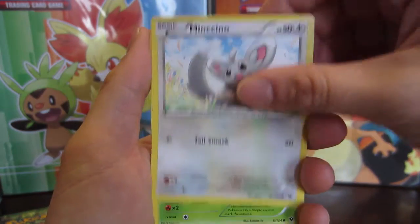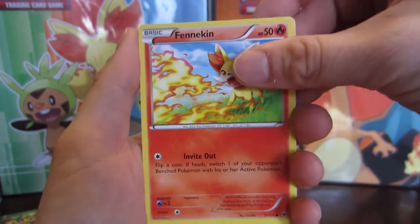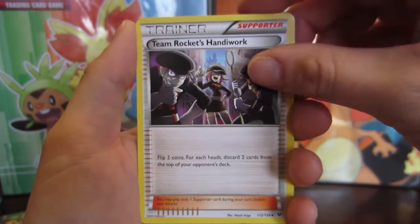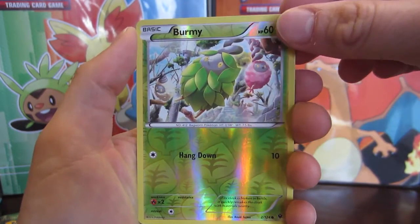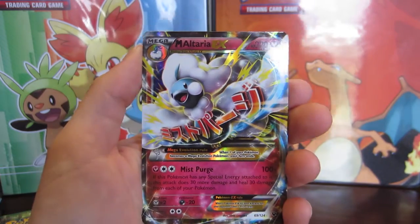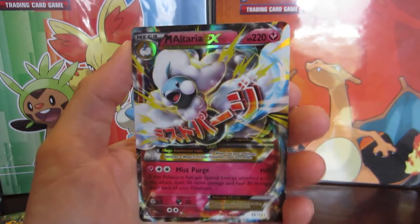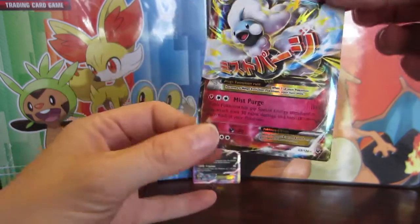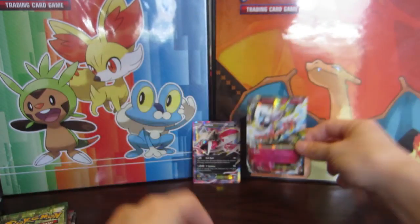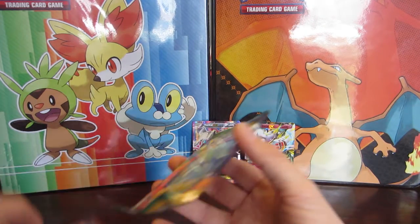We have Bronzor, Minccino, Deerling, Carbink — that's one of two — Fennekin one of two, Cinccino one of two. They had a lot of duplicate cards in this. Team Rocket's Hideout, Weezing, Reverse Burmy — and our rare is oh my god, a Mega Altaria EX! Wasn't I just saying it didn't matter what we pulled, and look, we got a Mega Altaria EX! That is awesome! I didn't actually have that card, so that is another EX to add to our EX collection for Fates Collide.